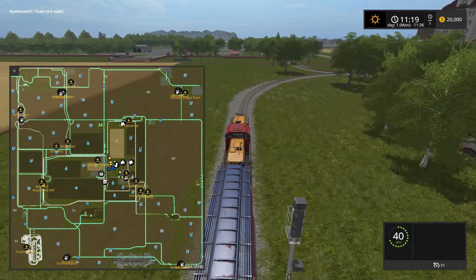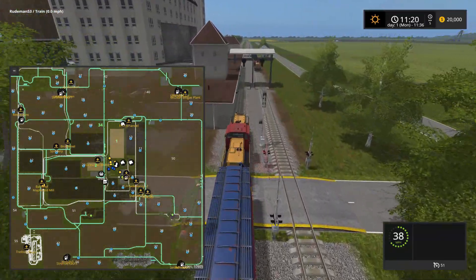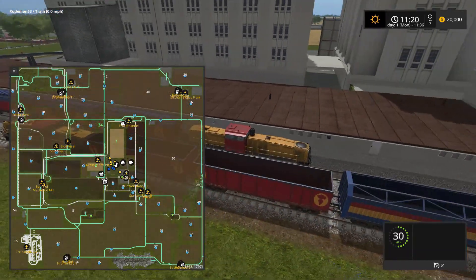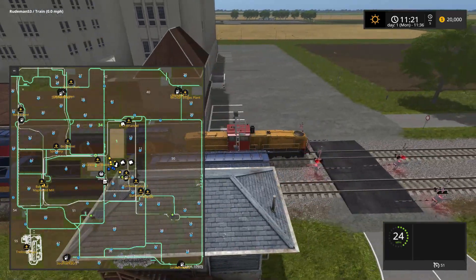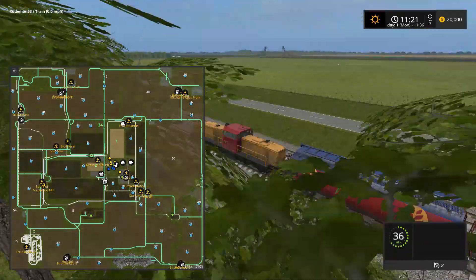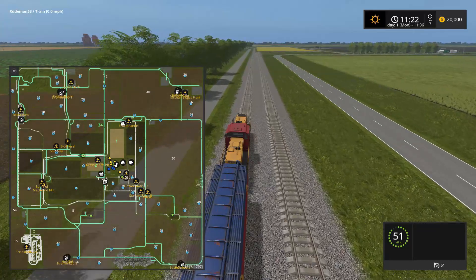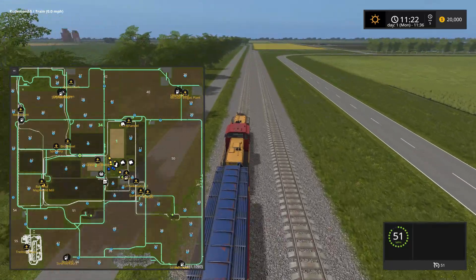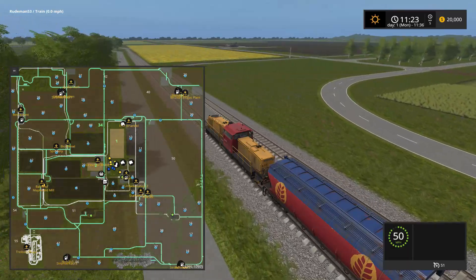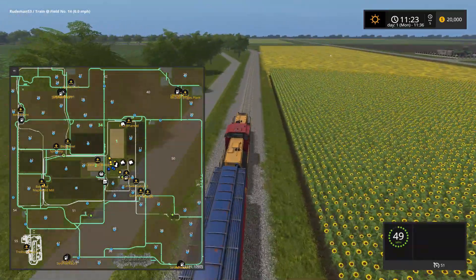There's the farm again, right there. We're coming back around. There's a big building - we'll look at that later. Let's continue on with our tour. We're heading west again and there's a biodiesel plant over there. I'm assuming that means we can make our own fuel. More big fields. There's the spinnery.